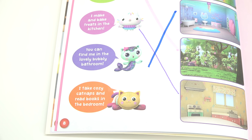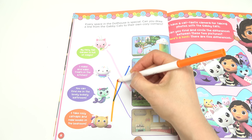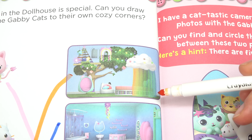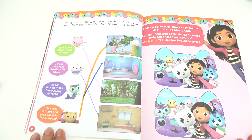We've got Pillow Cat. I take cozy catnaps and read books in the bedroom. There's only one room left and it's way up here. Wouldn't you like to have a bedroom like that? There's a piñata and a rainbow covering the bed. So cool.